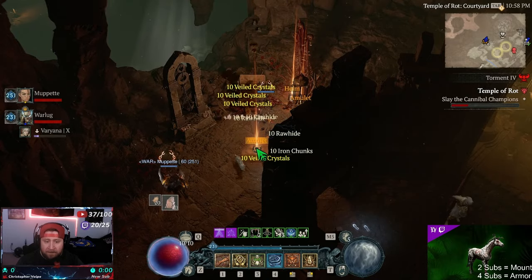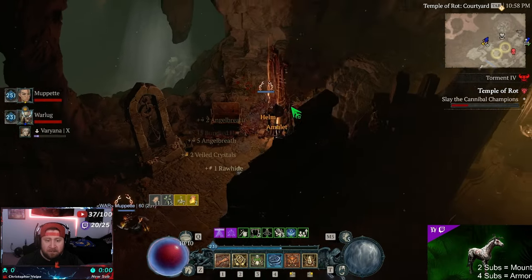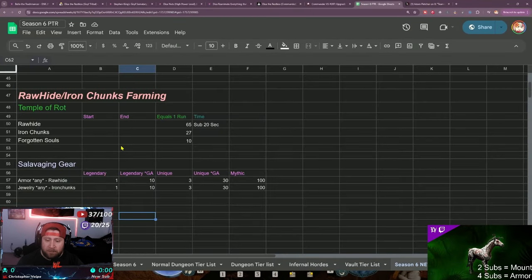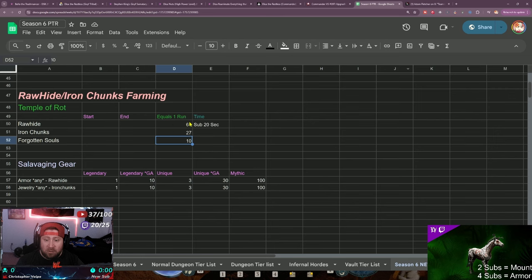Here are my current materials: 860 iron chunks, 1529 rawhide, and 2117 forgotten souls. You're going to open the resplendent chest and it's going to drop a few items and a bunch of materials. Each time you open this chest you get 65 rawhide, 27 iron chunks, and 10 forgotten souls. You can do this in easily 20 seconds.